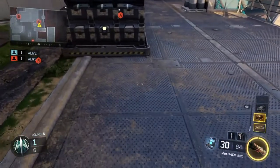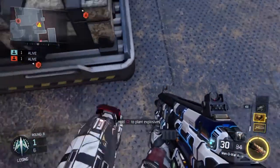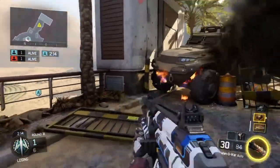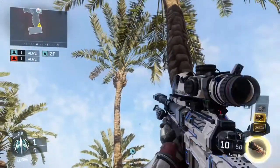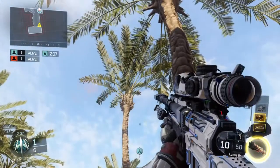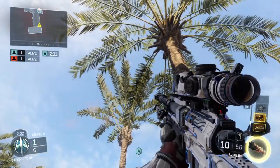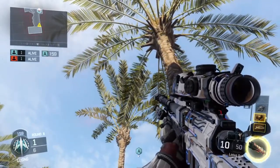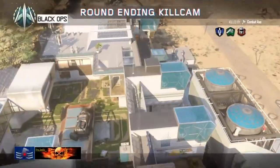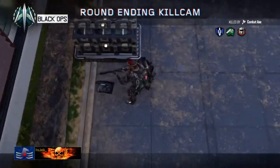For the second and final spot at A, plant where the shock charge is — not where I actually plant the bomb. Then run to the offensive spawn and get yourself stuck in this corner. Line up your bottom sniper crosshair with the dip in the cloud — note that a tree can sometimes cover that dip, so keep that in mind. When you know the enemy is defusing, just throw your combat axe for a really nice cross-map roof bank to take out the defuser.